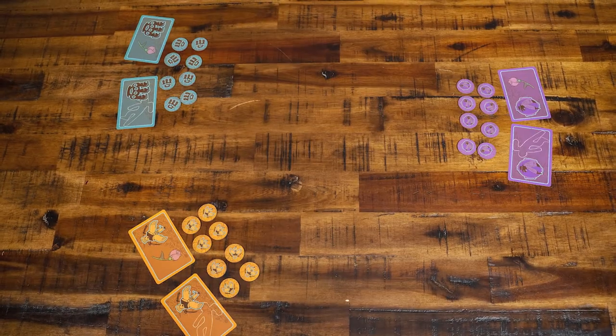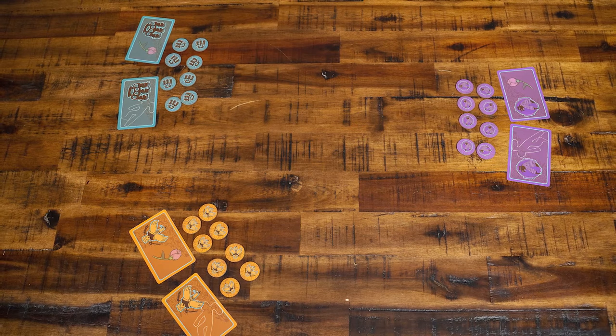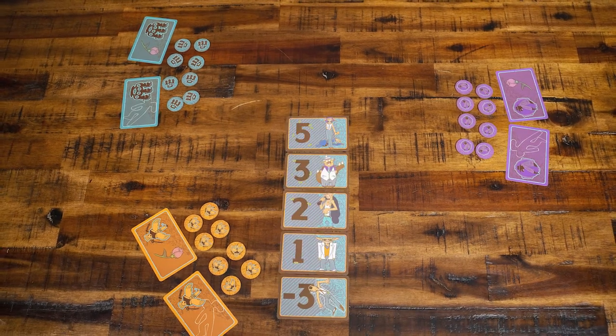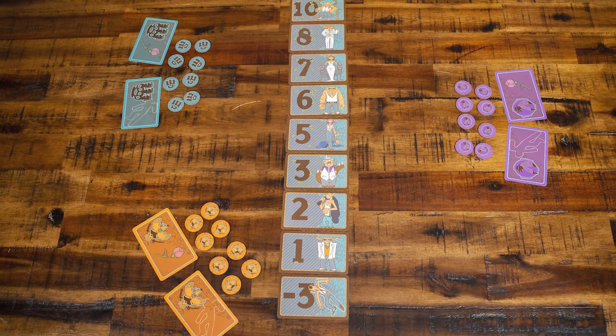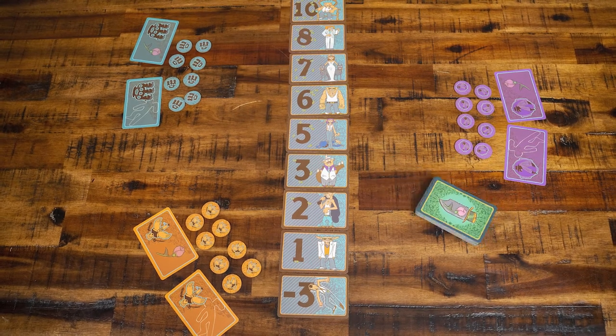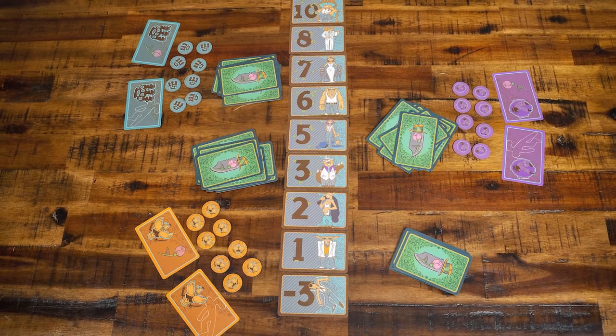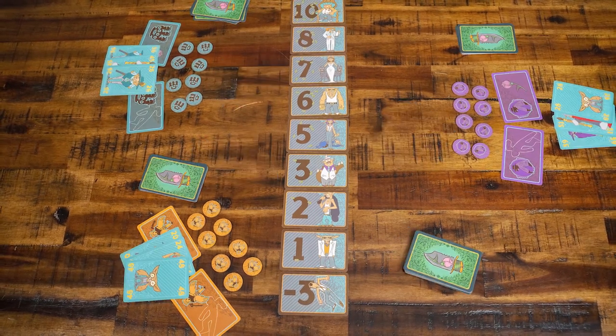To set up the game, give each player a color of Family tiles and the positive and negative point tracker card. Set up the hierarchy cards in a vertical row in descending order, highest at the top. Shuffle the Puma Fiosi cards, deal 10 cards to each player as a draw deck, and each player will draw 3 cards from their deck as their starting hand. The second oldest player begins the game.